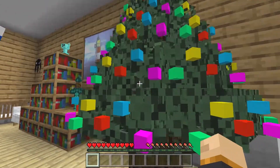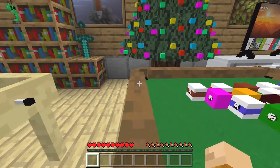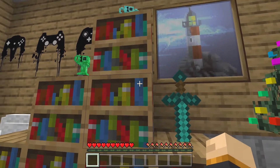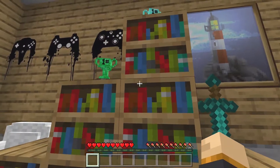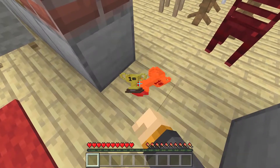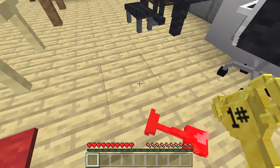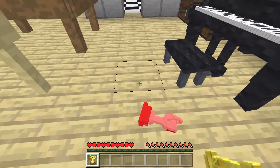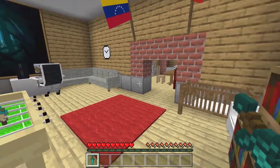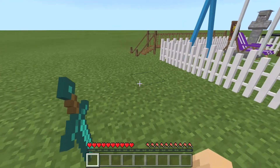We also got ourselves a nice little Christmas tree, and you can put presents underneath it — there are presents available in this add-on. We have a nice area with trophies, and I really like the trophy designs. You can get different kinds — golden ones, an emerald one, and a few different skins. There's also a sword stuck in the ground, like in a rock, which I think is really cool.